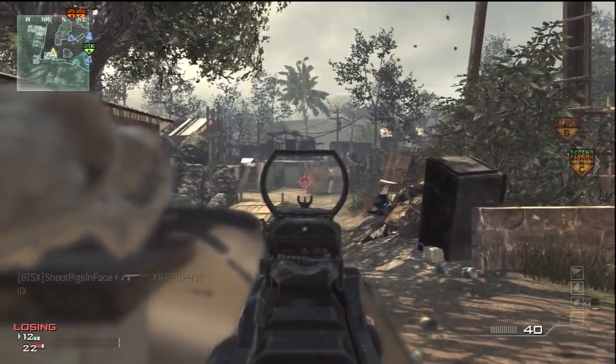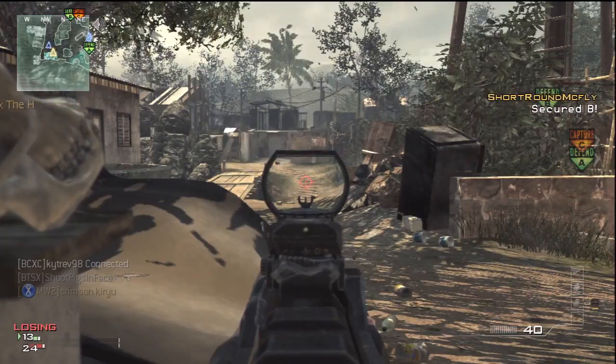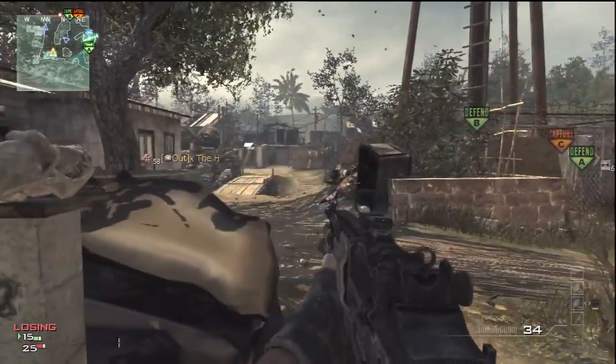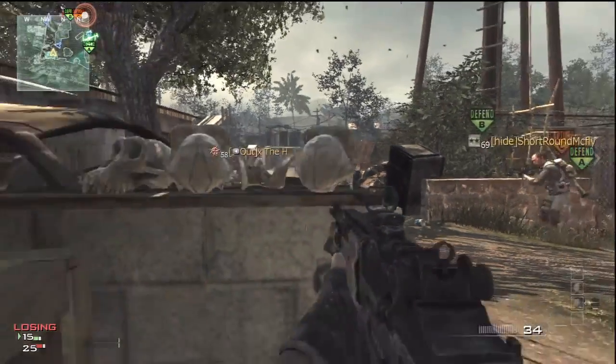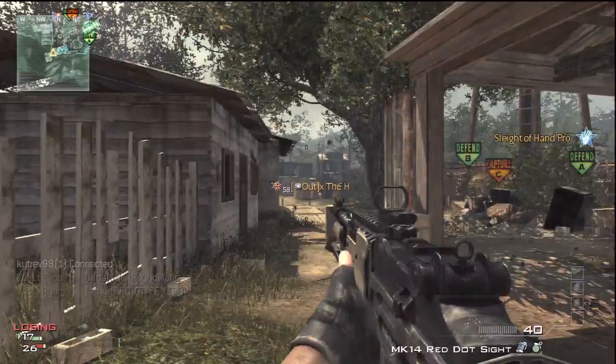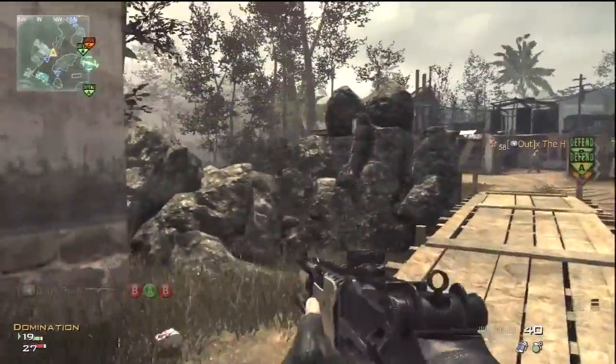This is one of my favorite maps for playing an Assault Rifle on. It has long lines of sight and you can kind of just stand back and play more defensively in a lot of places here, which every once in a while is a good change of pace — especially if you have a bad connection, which Modern Warfare 3 has a lot of. As you can see, I got taken out by some air support there.